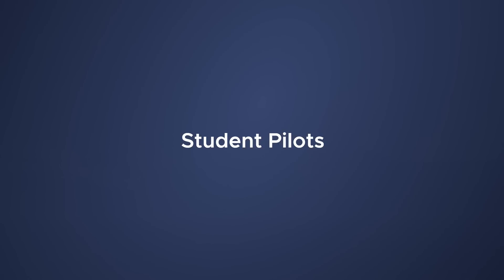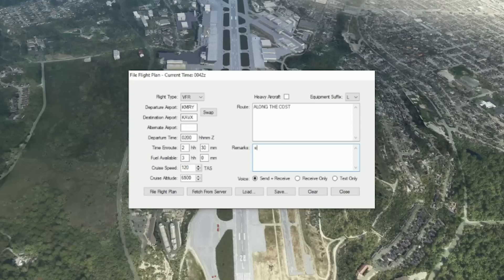VATSIM has a top-down approach to controlling, which basically means if you're at an airport that has center, that center controller will be responsible for the satellite airports as well if no other approach controller is available. This is a good way to start talking to ATC in a controlled environment without gumming up the works at a major airport. When you file a flight plan, ensure you put 'student pilot' in the remarks section — and don't be ashamed, we all have to start somewhere.